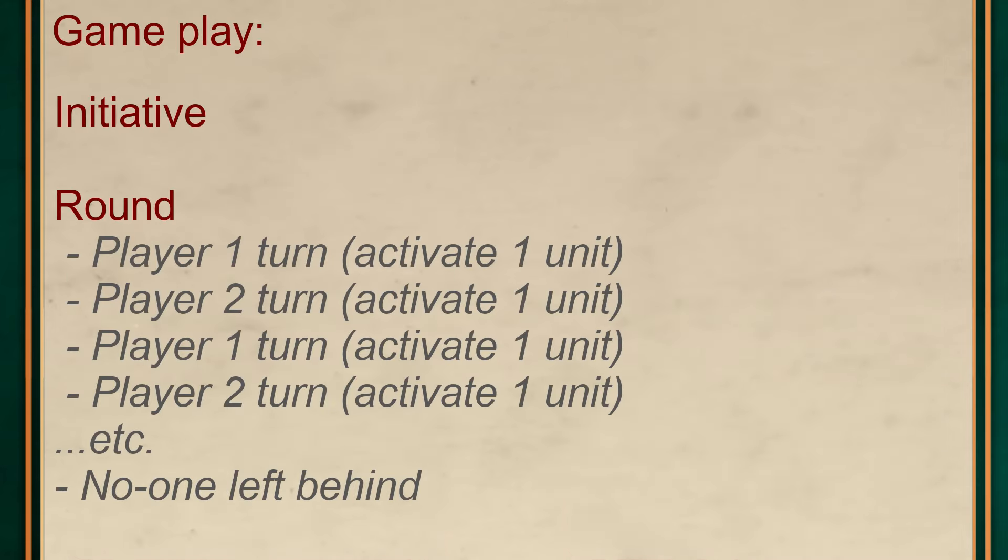The game itself is split into rounds, with each round split into a set of turns. In each turn, a player may activate a single unit, that unit does stuff, then play moves back to the other player who activates one of their units. Back and forth it goes until we run out of turns. Note that the number of turns seems to be smaller than the number of units in a force, so you won't activate all your units in a round. At the end of a round, a 'no one gets left behind' phase lets each player move any units which didn't activate that turn, then we start a new round.